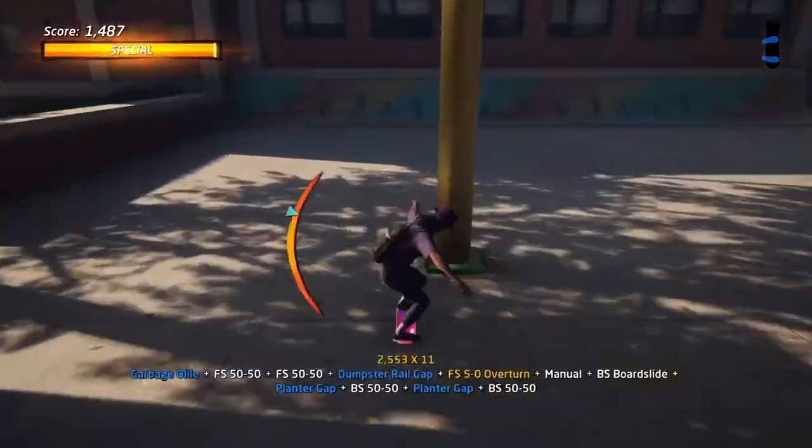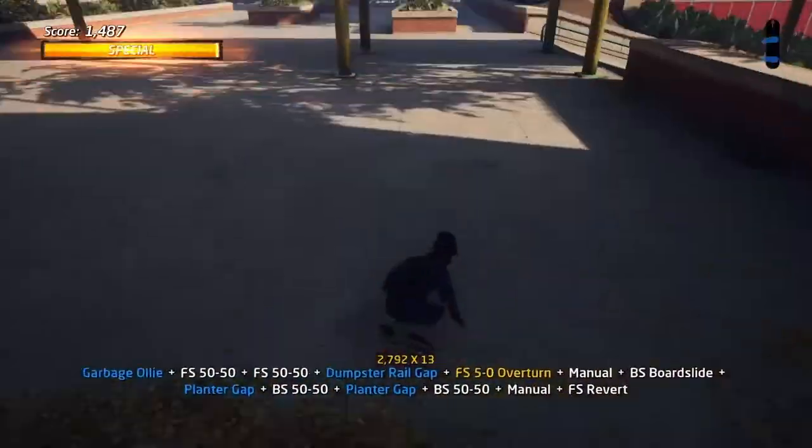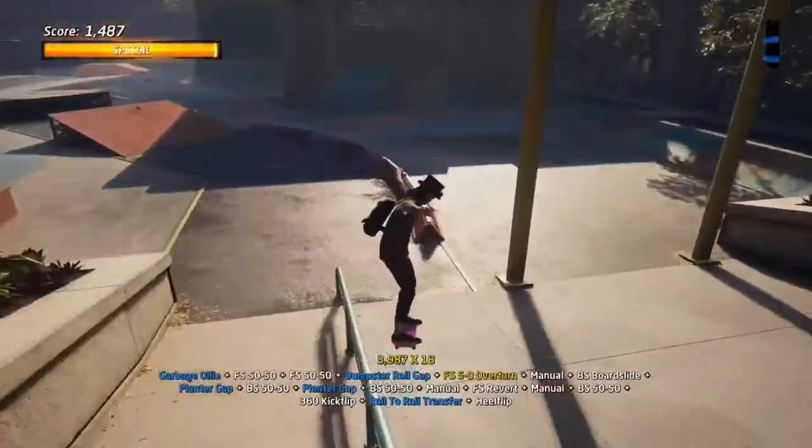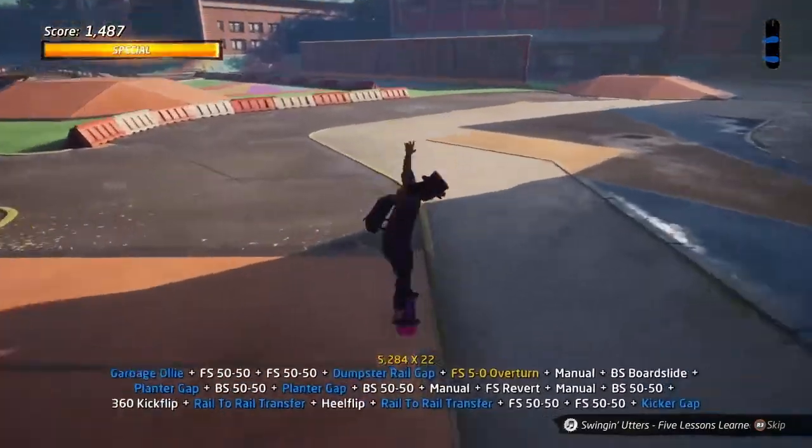As I land I hold the manual up this ramp, revert to maintain my speed so I can continue over to the rail, jump across to the ledge, land it, manual onto this pot here, onto the ramp to finish off the combo.